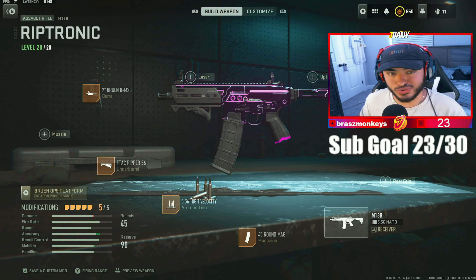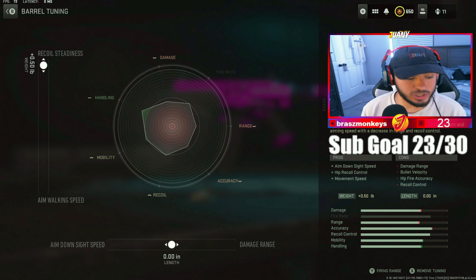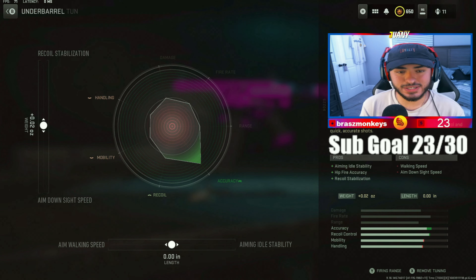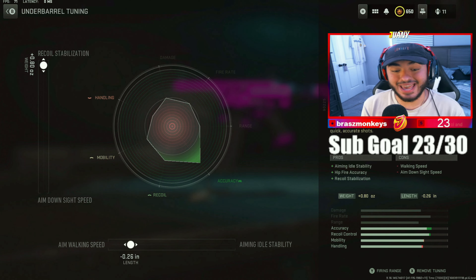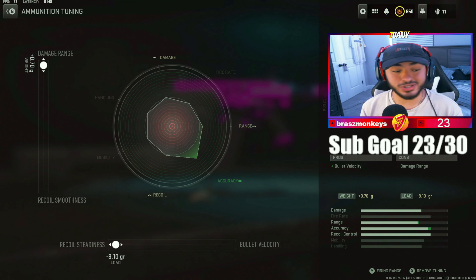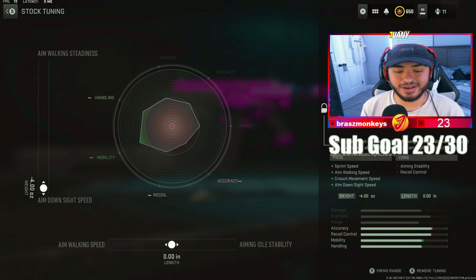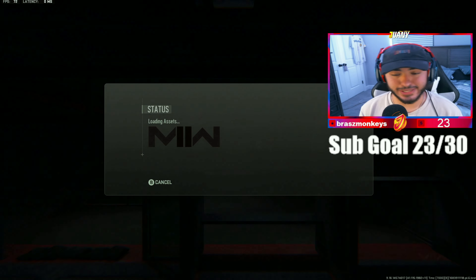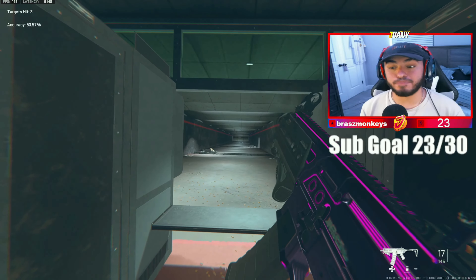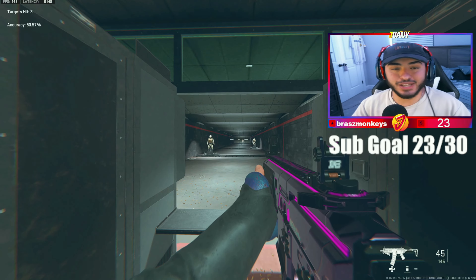When it comes to tunings, we're tuning for mobility and recoil control. For the 7-inch Bruen barrel, tune recoil rehabilitation all the way up and max out damage range. For the FTAC Ripper 56, max out recoil stabilization and aim walking speed. For the high velocity rounds, damage range all the way up and recoil steadiness all the way up. For the Bruen Flash V4 stock, max out ADS and max out aim walking. It literally has no recoil, it beams, and has really good damage.